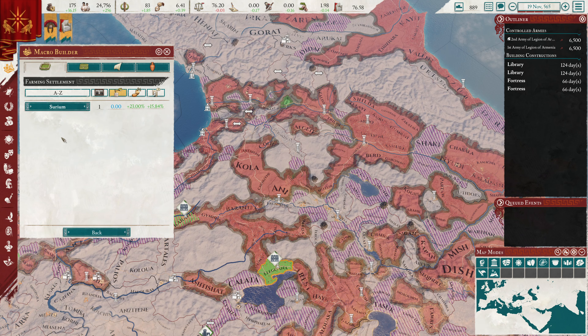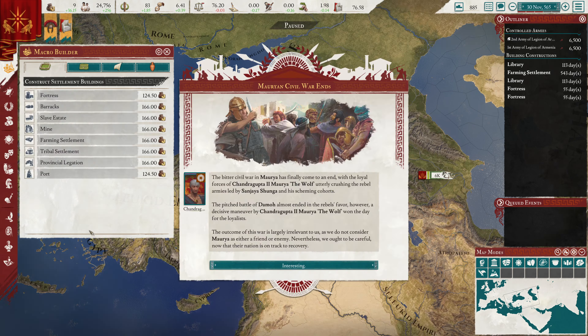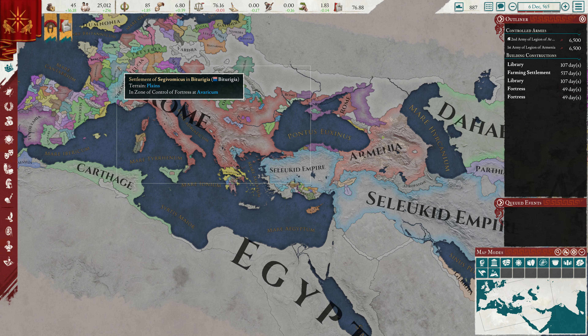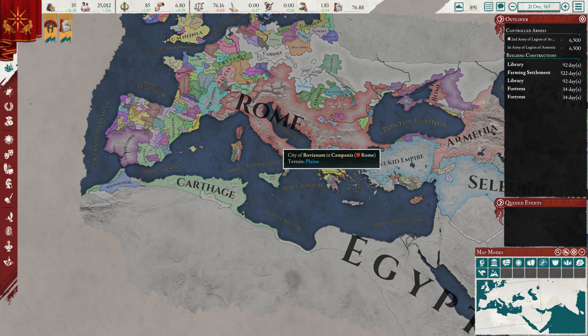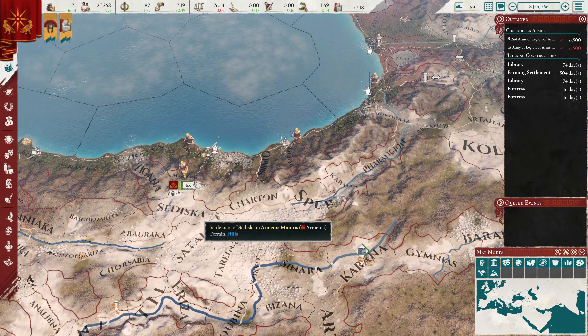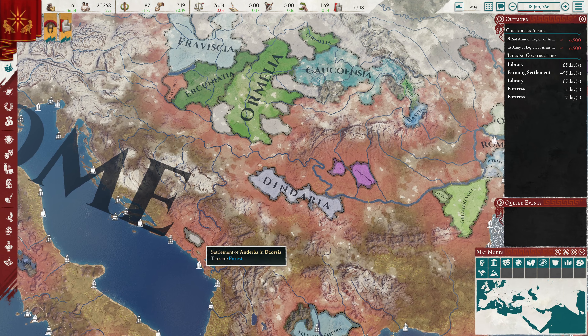We can build a farming settlement — I'm not sure why, but we can. The Morian Civil War has ended, and now we hope that these two go into conflict. We also hope that the Seleucid Empire and Rome go into conflict with each other — that would be preferable. Or that Rome really starts fighting Carthage — that would probably be even better for us. Rome is in a slightly awkward position right now, awkward for us I mean. They're in a good position for themselves.